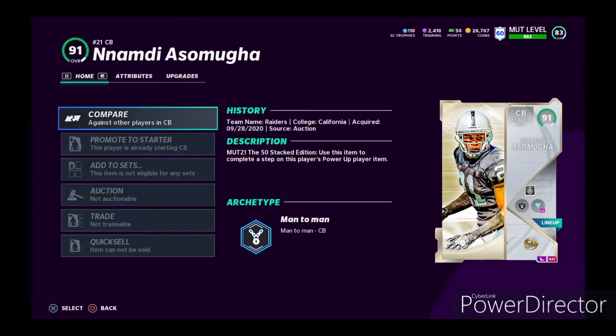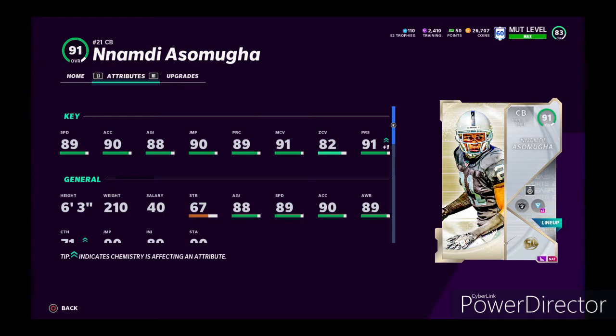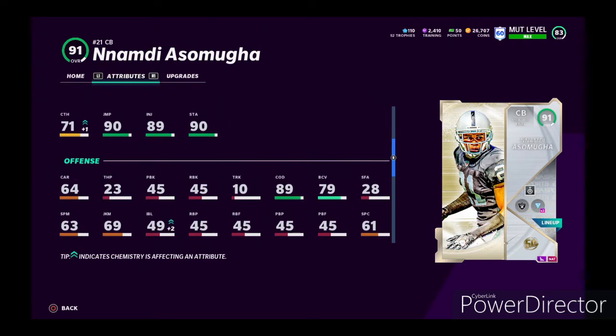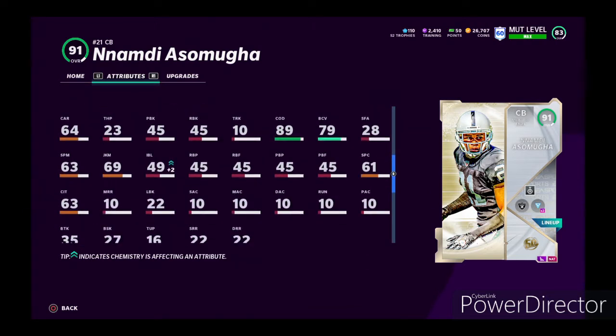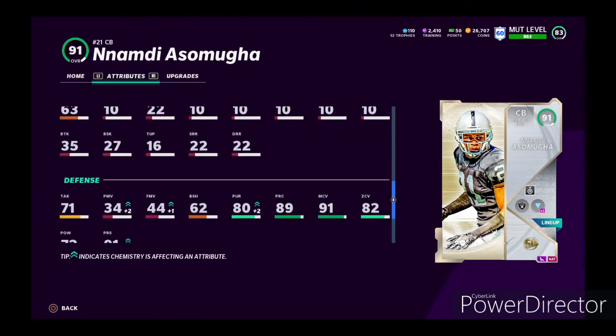What's up YouTube, we're back with another player review, back with another top 50 players. We got Nnamdi here and his stats look really nice. He has 89 speed, 90 acceleration, 88 agility, 90 jump, 89 play rate, 91 man, 92 zone, 91 press, 71 catching, 89 change of direction, and 80 pursuit.